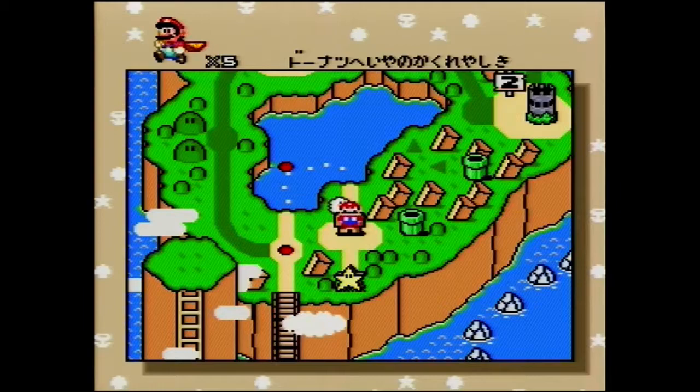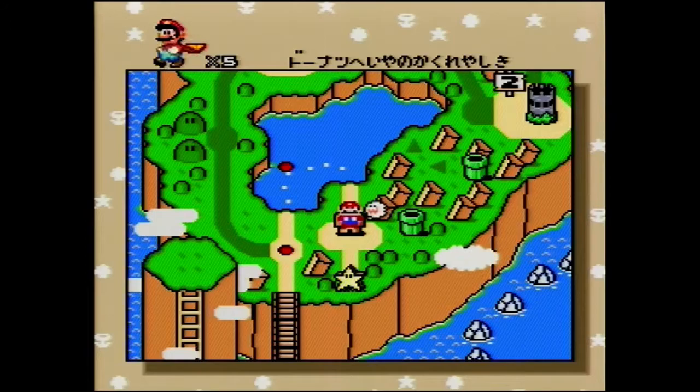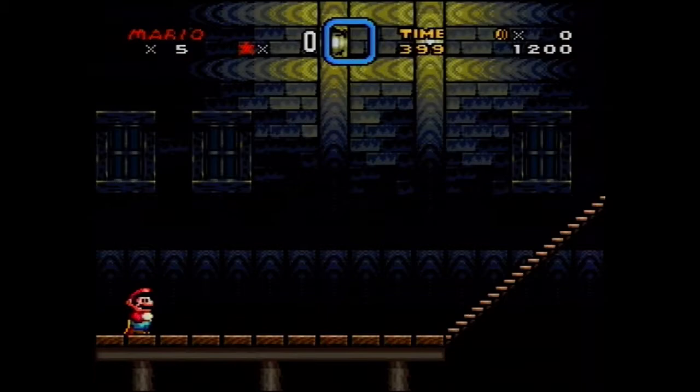Welcome back to the tutorial for Super Mario World. I'm going to show off one strat for the Ghost House, where it's possible to save something between 2 and 3 in-game seconds, depending on how well you're executing the whole Ghost House. This strat is really hard, but it's definitely worth it if you're aiming for a time under 10:30, because you save almost 2 real-time seconds.